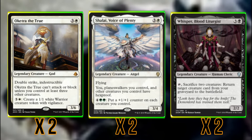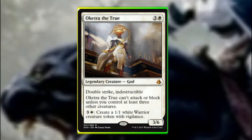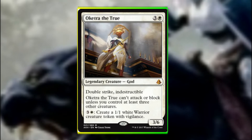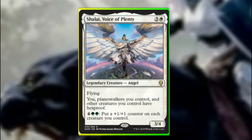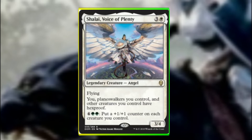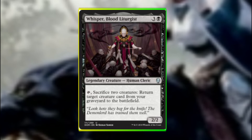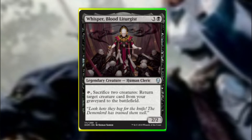Oketra the True, Shalia Voice of Plenty, and Whisper Blood Liturgist give us great board-state advantage. Oketra is a great indestructible double-striking god as long as we have 3 or more creatures, and she generates even more tokens for chump blocking or sacrificing. Shalia gives our permanents protection from targeted removal and late game is a great mana sink, buffing the team with +1/+1 counters. Whisper provides a reanimator effect — since we generate lots of tokens, if things get removed we can get them back immediately during combat to mess up blocking.